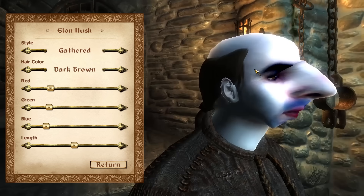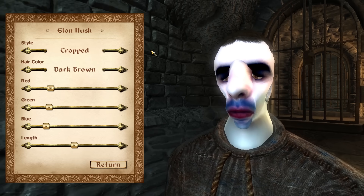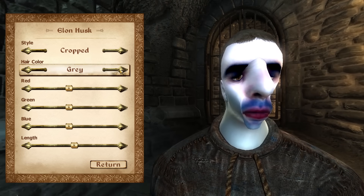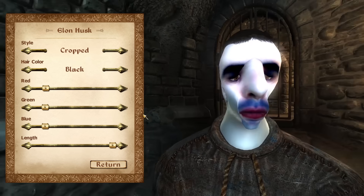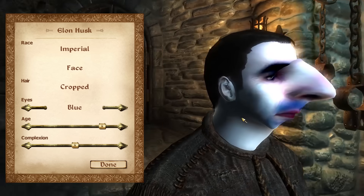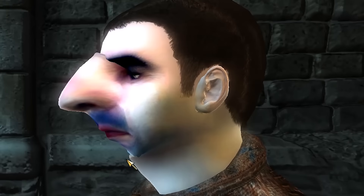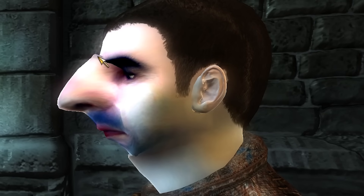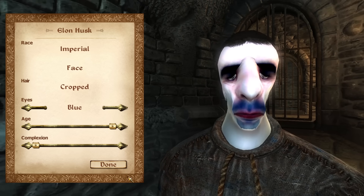Now it's just for the hair. What hair does Elon Musk have? Let me get a picture of Elon Musk's hair up. Looking at the eyebrows and the forehead, we're actually not too far off - closer than I was expecting. Cropped is definitely the best, and his hair is quite nice and black. Let's make it black. We've got him - it's perfect. It's Elon Musk, ladies and gentlemen. He's beautiful, he's perfect. And oh my goodness, I need him off my screen.